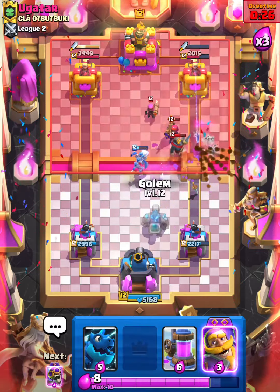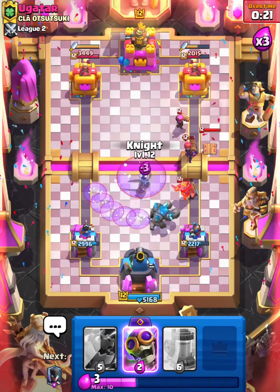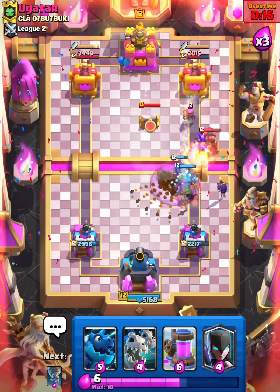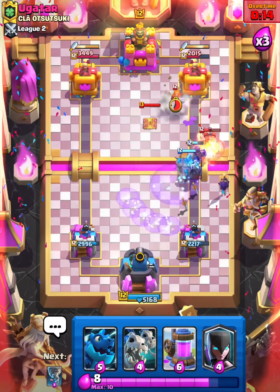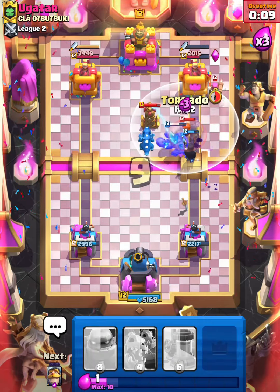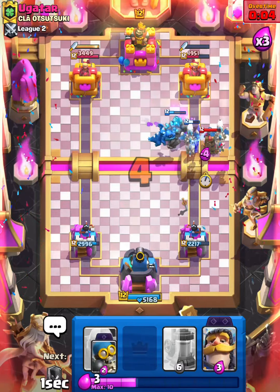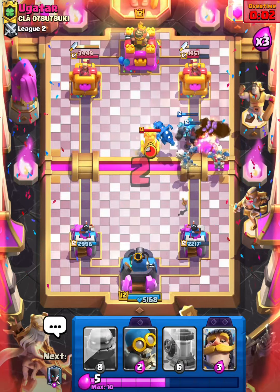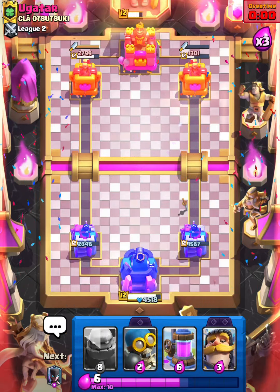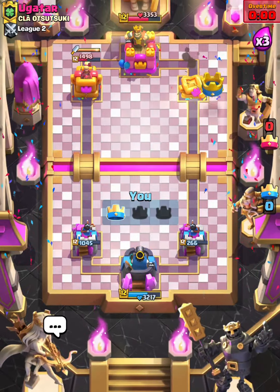We're in some trouble here guys. Knight, Evo Bomber. Not the end of the world — I don't know if we're gonna win this though. Cycle of Tornado and I think we might be okay guys; I don't think he has anything to cause direct damage. Good game to him — he almost got really lucky with the Firecracker. Good game to this guy and I'll see you in the next match.